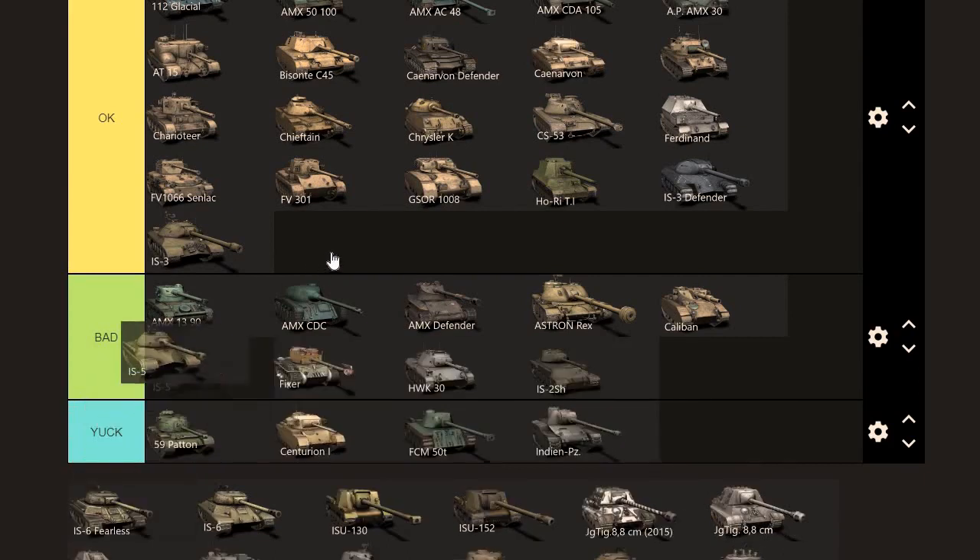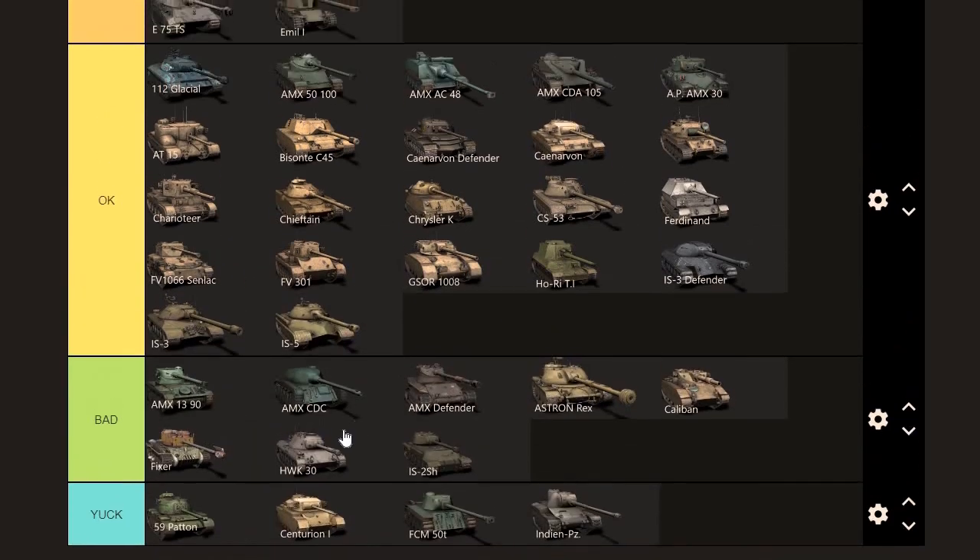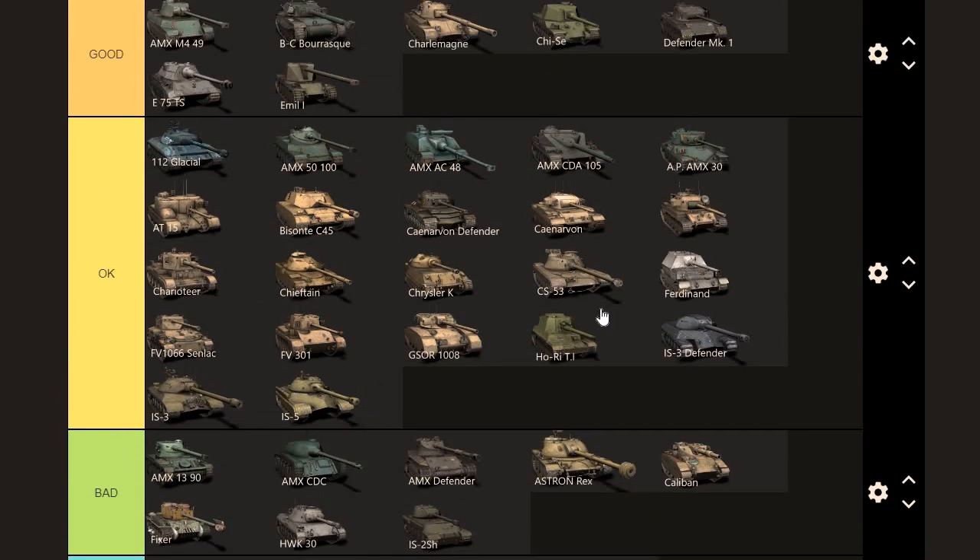You could just pick up the IS-3, which is an OK tank, similar to the IS-3 Defender. IS-5 — unsurprisingly I put it right next to the IS-3. Yeah, it's an OK tank. You'd be able to support your team, take a few hits, punish a few tanks. It's not hard to do between 800 and 1200 damage in this tank — that's like three shells. How much would I pay for it? 1,500 gold, because you can get it as an Adathicland reward, which was really nice and important.